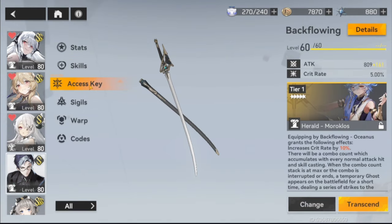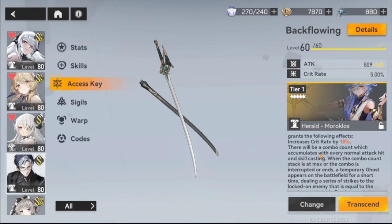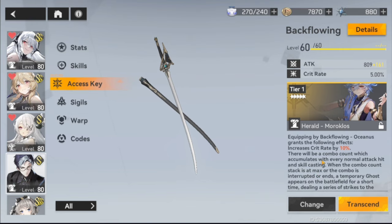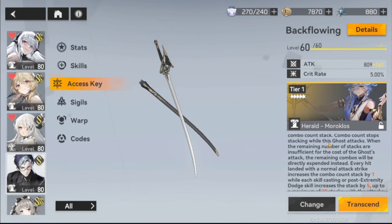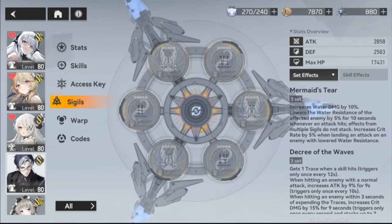We do have his signature functor with the access key leveled to 60. Some people are asking if it's necessary — I don't think it is, but it's really good. It won't stop Oceanus from being strong without it, but it takes him above and beyond, like most signature functors do. It gives 10% crit rate — nothing insane but always good — plus a combo count mechanic that generates more water damage, making him a greater DPS overall.